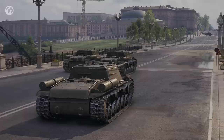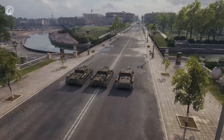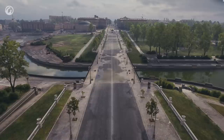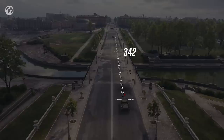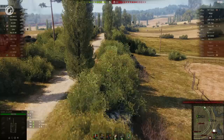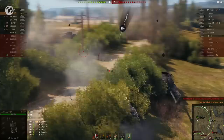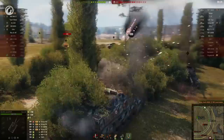So why even bother improving all this concealment? We've already told you that concealment drops drastically when the gun is fired. But what happens if the gun remains silent? The destroyers are stationary, the tank gets closer and closer. The stock SU gets spotted at 342 meters, while the pumped-up destroyers are only found when within 220 meters — over 120 meters of difference along an unobstructed straight line. This results in the opportunity to shoot first, cause extra damage, have a higher survivability rate and get a higher rate of victories. Concealment must be improved.